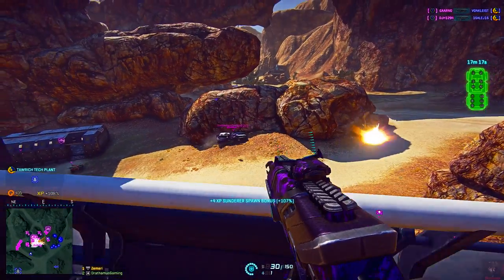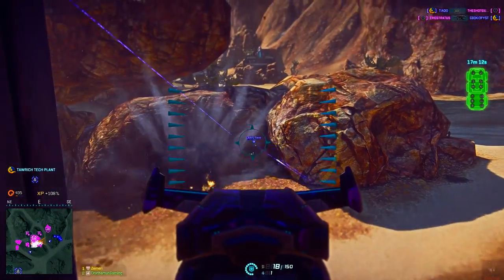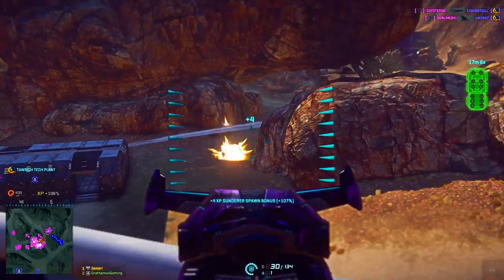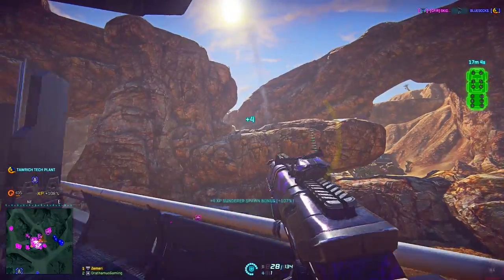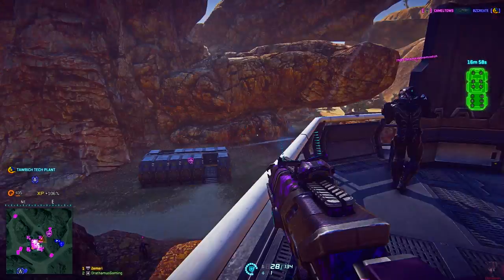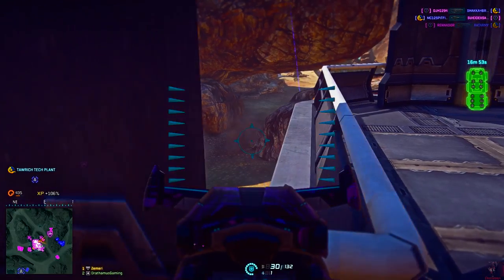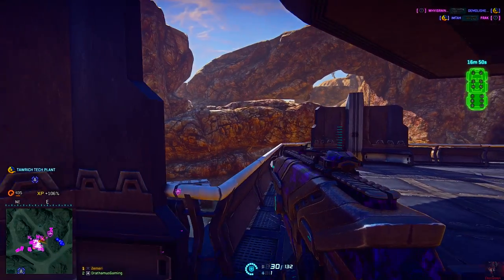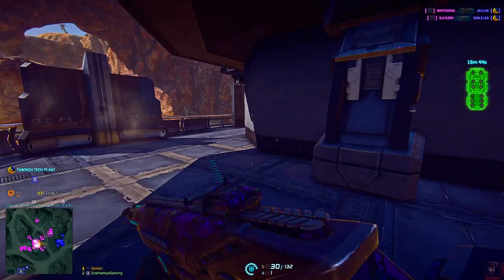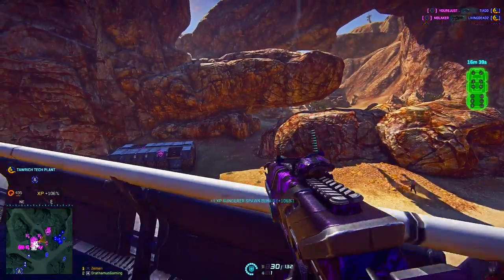Today we've been given the newest update to Planetside 2 entitled Game Update Number 9. This is a massive content patch adding the fabled Lattice system to the continent of Esamir, and it will eventually be moved to Esamir, Amerish, and Hossin once released. We're finally given a brief tutorial to help new players, there are tons of facility changes, and MAX units finally have their empire-specific abilities. Just like my previous patch coverage, I'll be linking the patch notes in the description below.